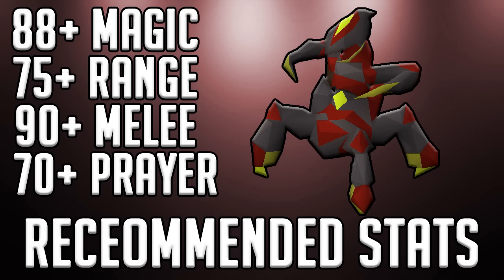75+ Range is recommended so you can use the Blowpipe and the Accumulator. 90+ Melee — this is up for debate, but I chose 90+ because I personally believe it's a decent level that a lot of people may have, and it's plenty enough to get this boss killed in a timely manner. And then 70+ Prayer for Piety — Piety will make all the difference. These stats are completely up for debate, but these are what I would recommend for those comfortable with the boss.